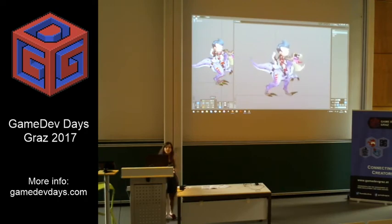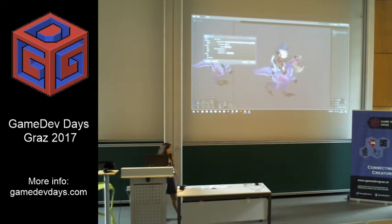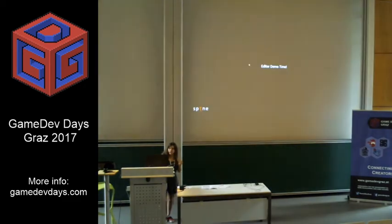This was the editor. We can also export the animations — this is our export feature. We also have a texture packer built in, so you don't have to buy another texture packer. You can also pack things that weren't done in Spine, so you can have all your nice assets together. We have JSON export, binary, GIF, and API.